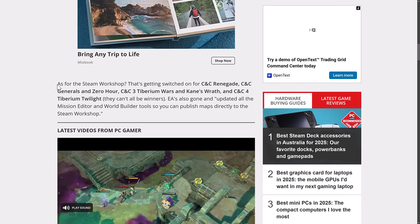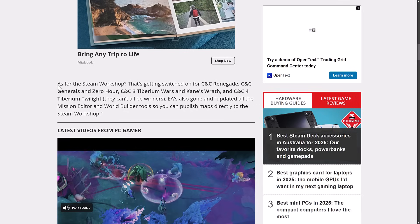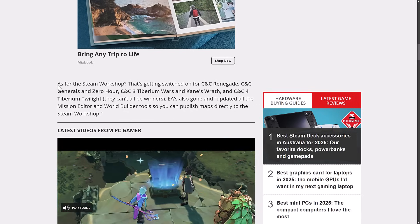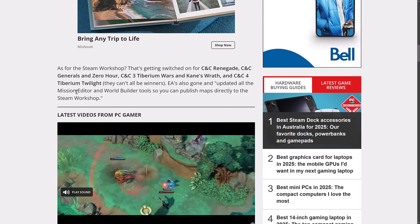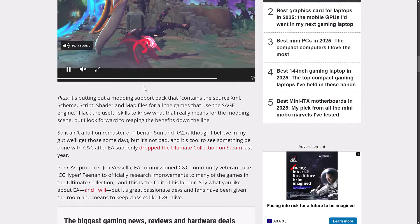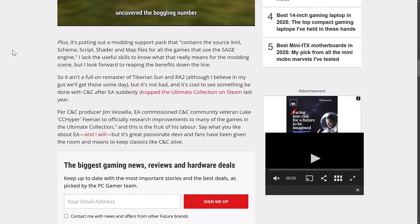As for Steam Workshop support, what's getting switched on includes Command & Conquer Renegade, Generals, and Zero Hour, Command & Conquer 3 Tiberian Wars, and Kain's Wrath, and Command & Conquer 4 Tiberian Twilight — they're all getting Steam Workshop support added as well. They've updated all the Mission Editor and World Builder tools so you can publish maps directly to the Steam Workshop. Plus, it is putting out a modding support pack that contains the source, XML, schema, script, shader, and map files for all the games that use the Sage engine.